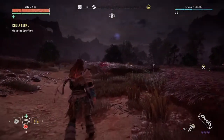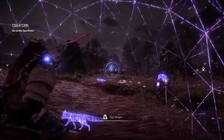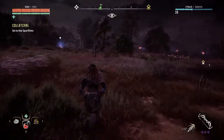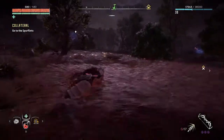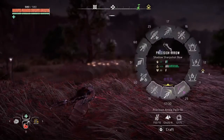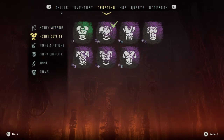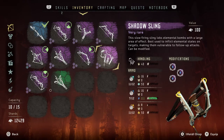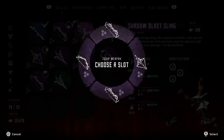Is that a Stormbird? No, those are glint hawks. These guys are a pain in the butt. I suppose I can just deal with it and be done with it. I wonder if I can bomb them — never tried that. Let's try that. The blast sling — where's the blast sling? Let's just lob a freaking bomb on one of those guys and see what happens.